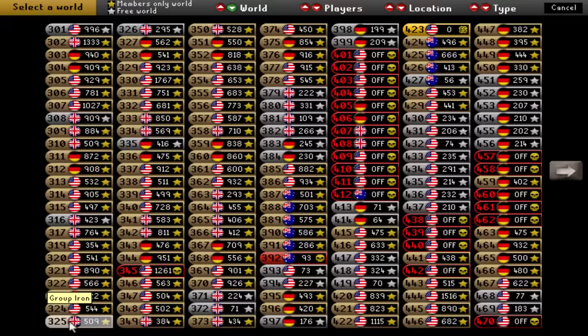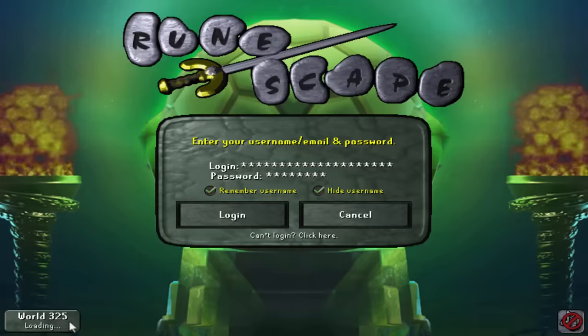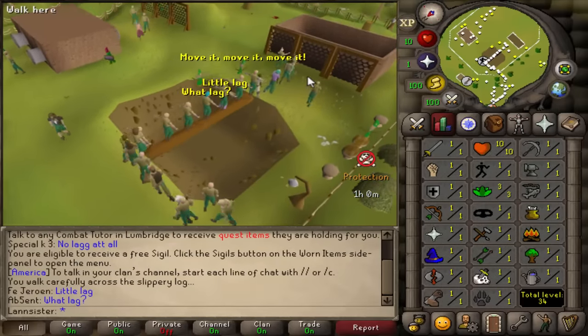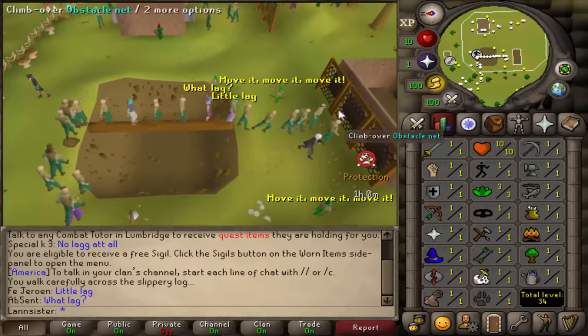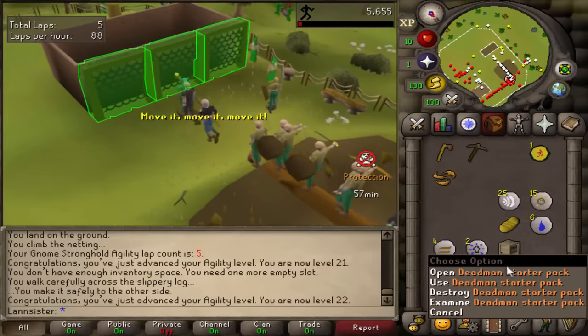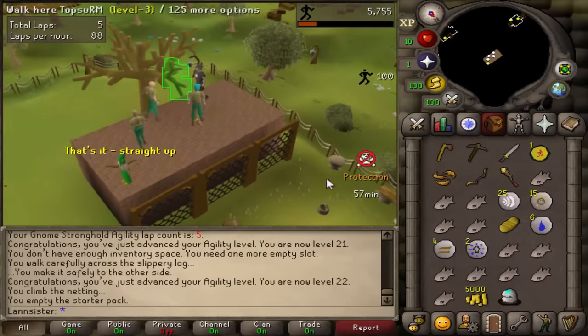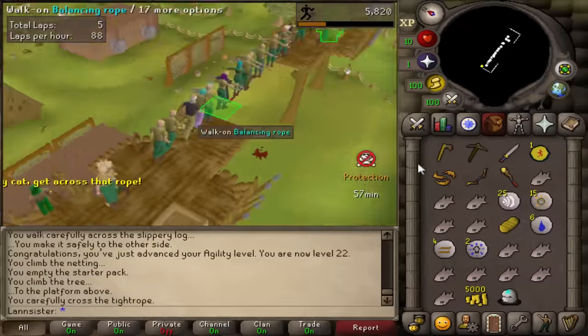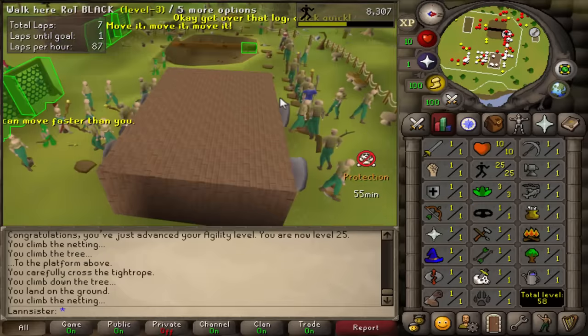I'm just waiting until one of these worlds shows zero and then we jump in. I'm gonna start off by doing agility to 25 so I can do one of the quests. Just a little lag. Okay, we got ourselves a starter pack. Please give us a good sigil — Forager and 5k. That's good. We got ourselves 25 agility, we can move on to the next thing.